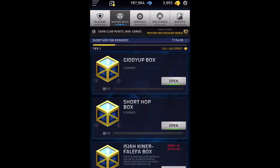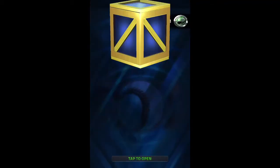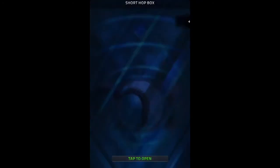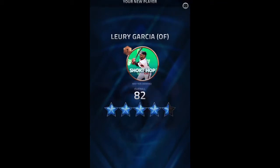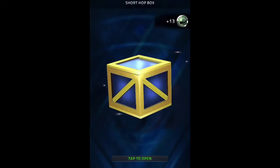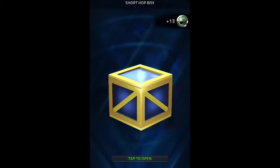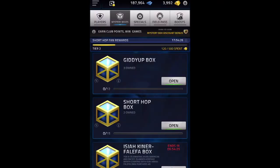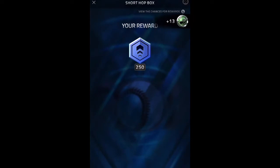Starting off with the Short Hop boxes. No one... no one again... no one. I thought the odds were good on these. Come on, man. Oh, it looks like we pulled someone - 4.5-star. Try and refresh our luck here, press some random buttons. Pull another one - 4-star. XP. Oh, it looks like we pulled someone... 4.5-star again. What is the counter reset on? Any player. 4.5-star again. And XP.